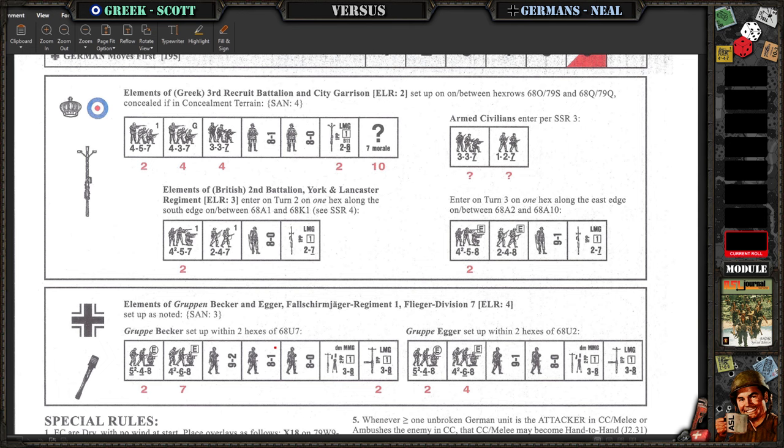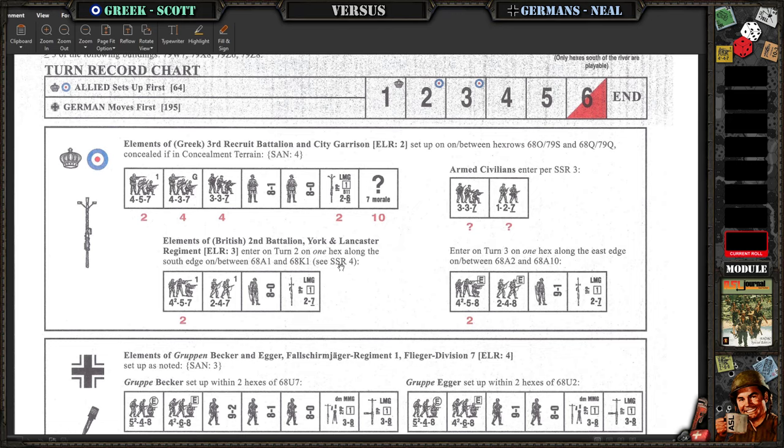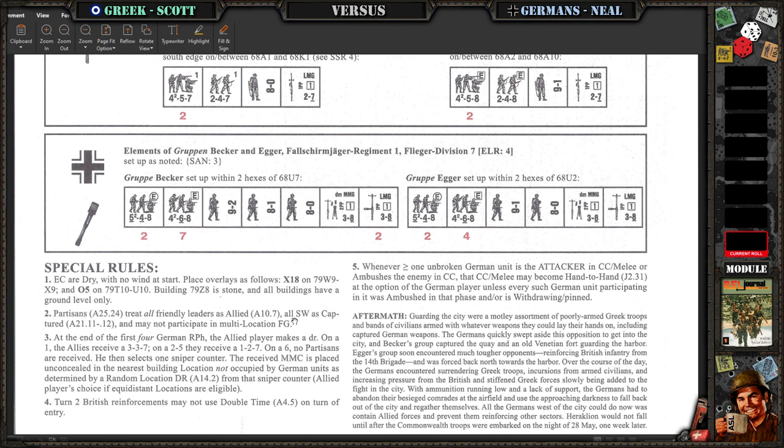I took the Germans for obvious reasons, and I gave you the mixed Greek-British units. Special rules — not a whole lot. There was an orchard overlay building, one building is stone, everything is ground level. You have some partisans and random partisan generation that can pop up randomly the first four turns, which worked once for you.